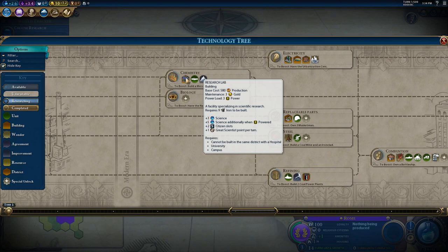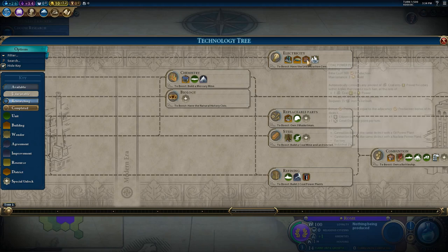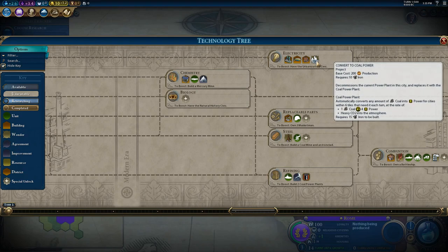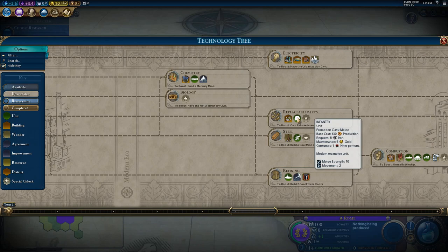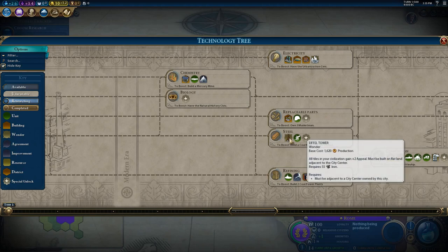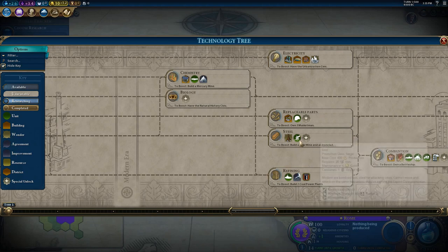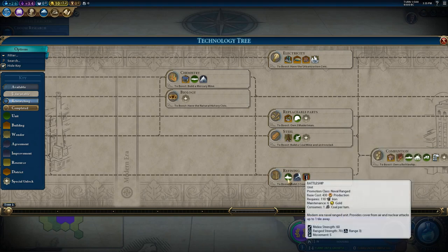The Research Lab costs 9 iron. The AT Crew is 8 iron, one Niter per turn. Up at Electricity, the Coal Power Plant is 15 iron; the Hydroelectric Dam is 30 iron. Converting from another power source to coal costs 10 iron — five less than building the plant outright. Infantry is now consuming Niter per turn. In the base game it consumed oil, which I guess was a reference to driving in cars, but they still only have a movement speed of two — same as a Legion — so they're not really driving that fast.